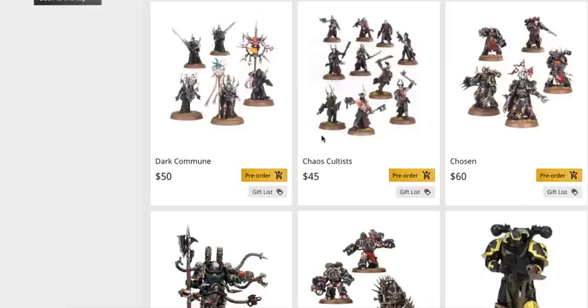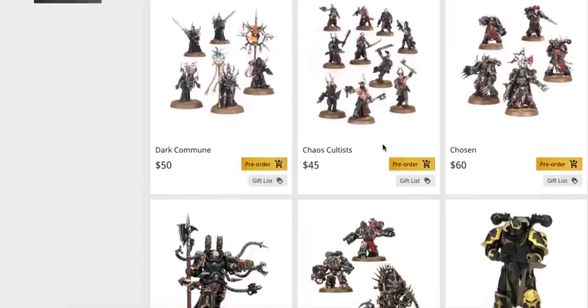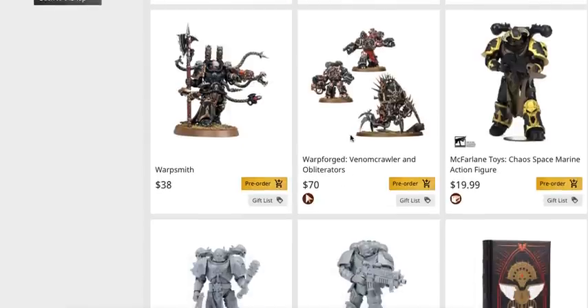No surprises on these prices, as discussed in advance. Dark Commune is $50 — basically five characters at $10 each, which is expected. Cultists are 10 for $45 — pretty small models, so again expected. Chosen are $60 for five — elite Space Marine-sized models, again expected. Warpsmith is $38. Here's a pleasant surprise though: the Warp Forged, which is the Venom Crawler and two Obliterators, is $70. When I was guessing prices I was giving GW the benefit of the doubt at $80, with more traditional pricing at $100.